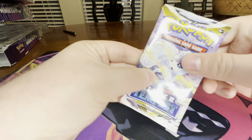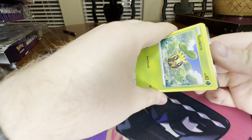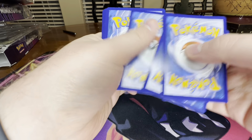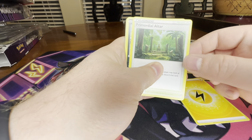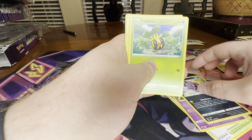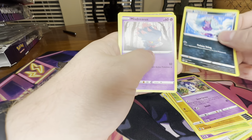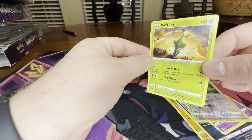One final pack. Code card. Electric Energy, Primordial Altar, Dedenne, Morpeko — which also has Dedenne in the background — Sunkern, Wimpod, Indeedee, Marnie, Misdreavus, Archeops, and Virizion non-holo rare.